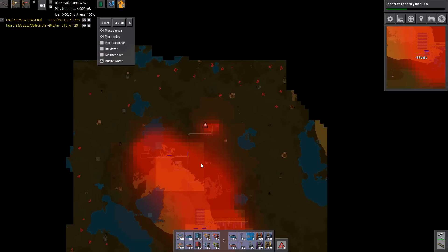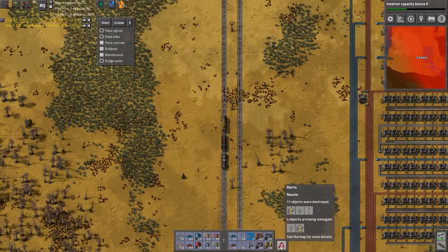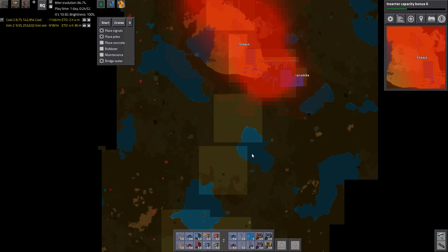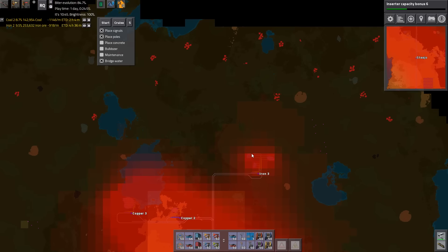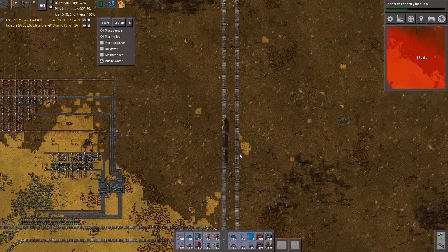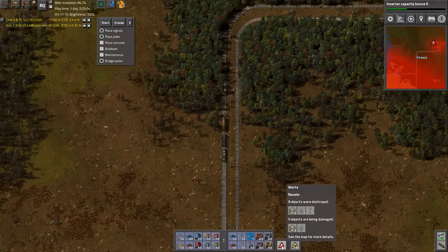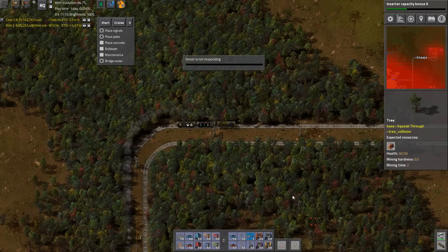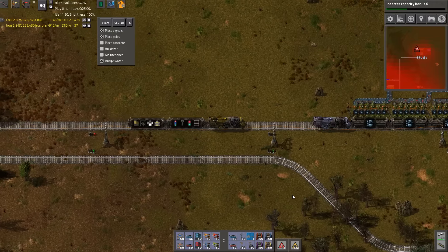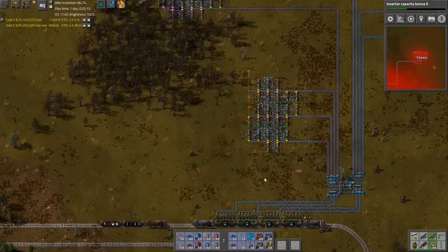These motherfuckers are attacking again. What are these dingus little robots doing? We've explored quite a bit of this map. There are no construction robots available and yet these trees are not being cleared — how is this possible? Opening upgrade planner configuration causes issues — it lagged the game a little bit. That gave me a server is not responding message.